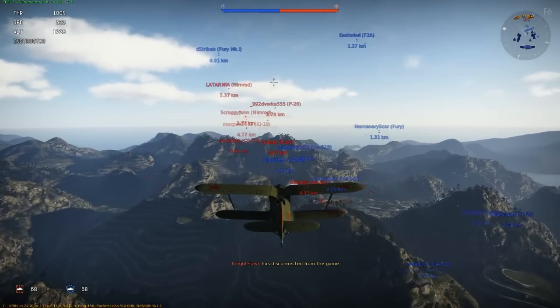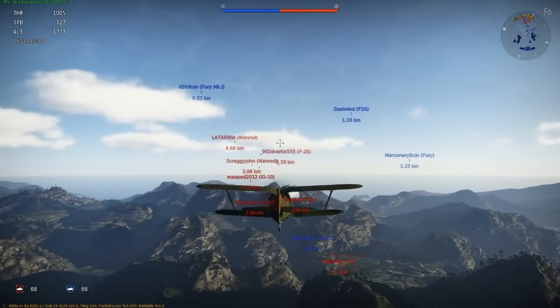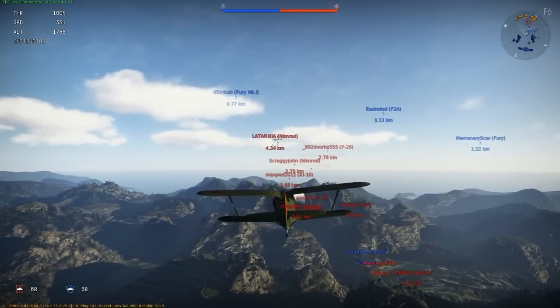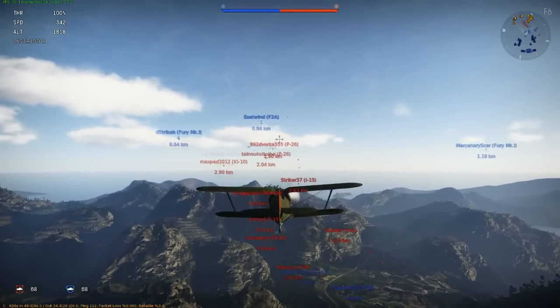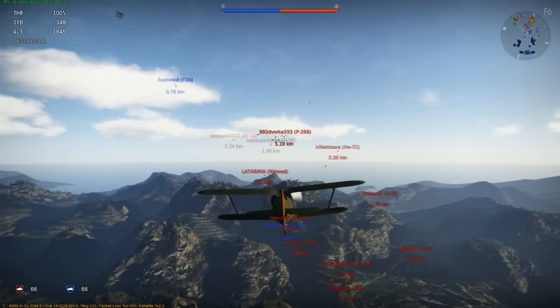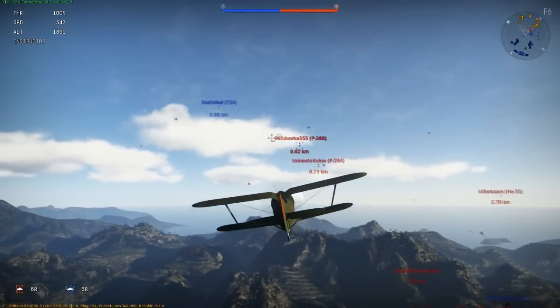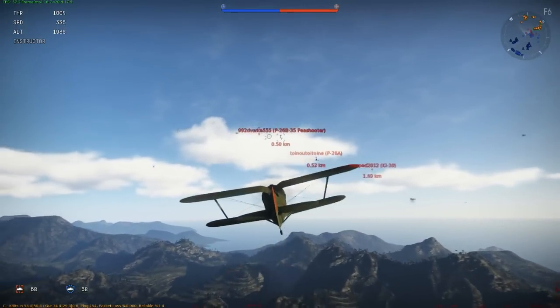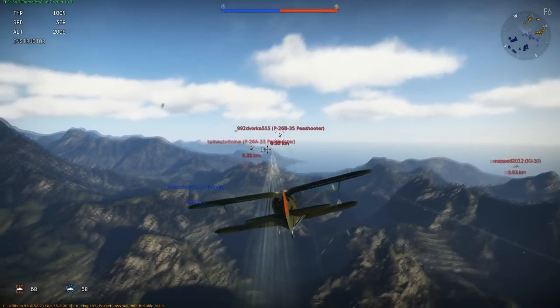So all the red are the enemy aircraft and as you can see you are able to see their name, the distance they are away from you and what type of plane. It is kind of right now information overload but you will get a feel for it for sure, and once you become more familiar with the game you will get an idea of what planes are what.